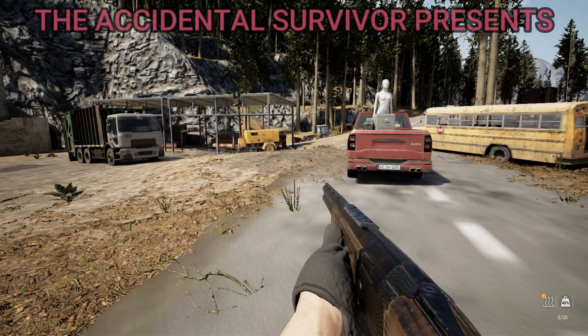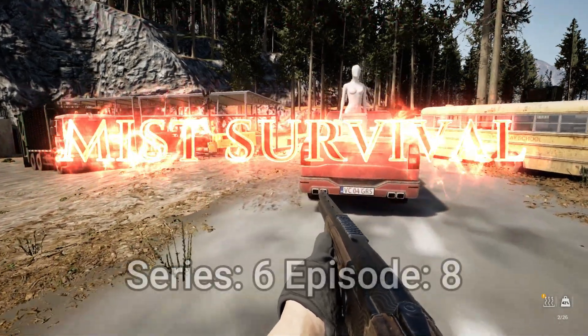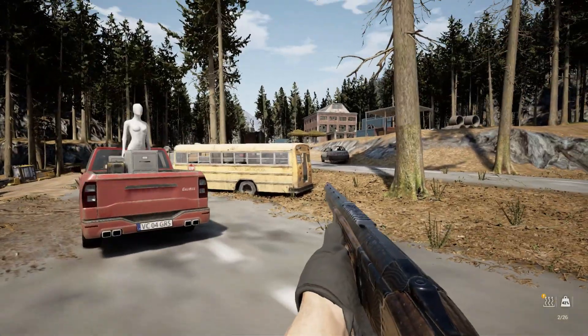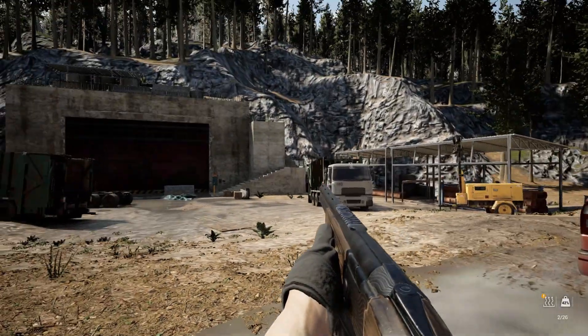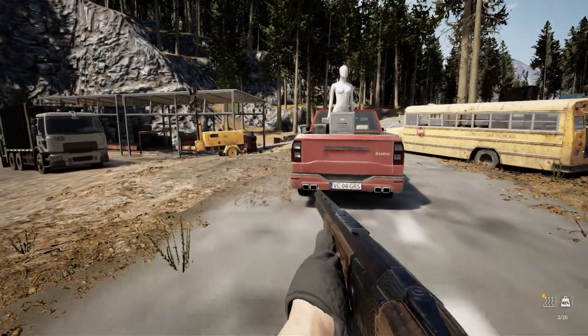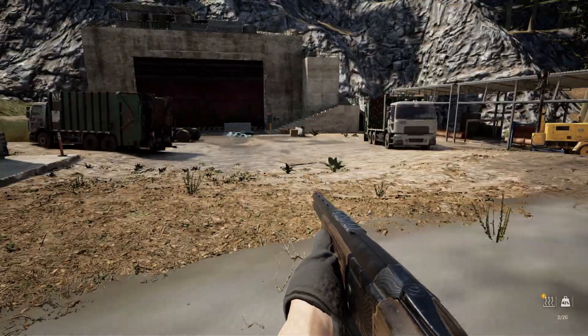Hey, welcome back everybody, the Accidental Survivor here and we're back with another episode of Mist Survival. We are here right where we left off last time, outside of the area where I found the jack and we had that little mine. I'd like to go back in there and check that place out. After playing the last episode I went ahead and looked online to see how to get the debug menu up so you can spawn in items.